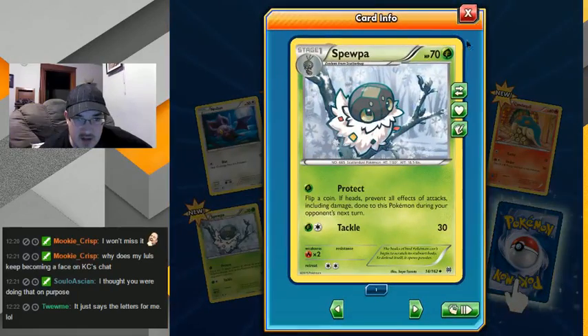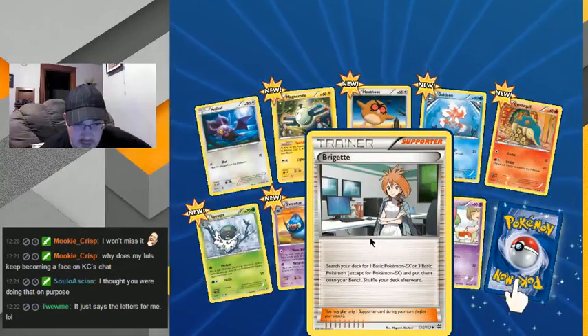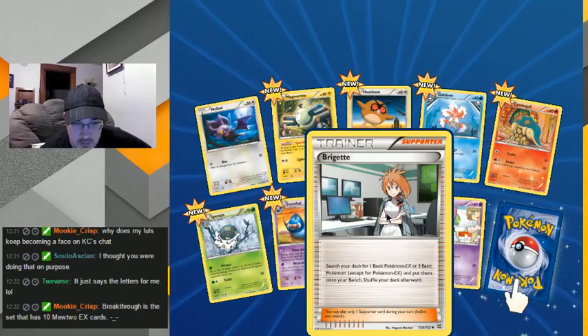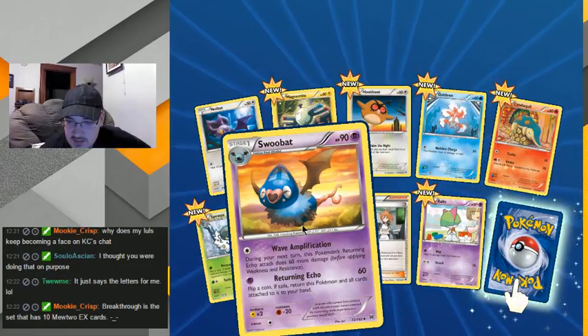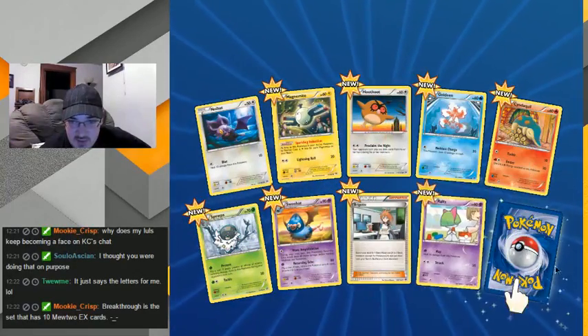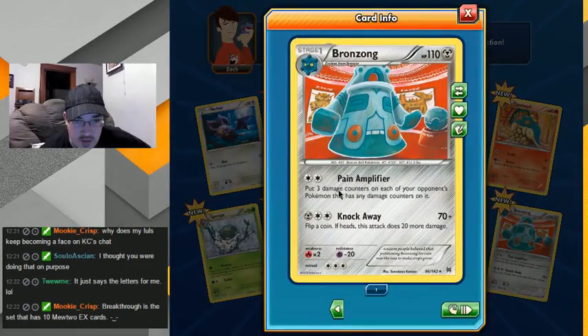I normally don't like Spheal but that card is adorable — looks like he's got Santa's beard. Bridget — who's Bridget? Or three basic Pokemon, she could be useful. I need another — this is like the deck of the bats. This has gotten me too. Oh gosh, this art looks weird. Which of your Pokemon that has any damage — eh.